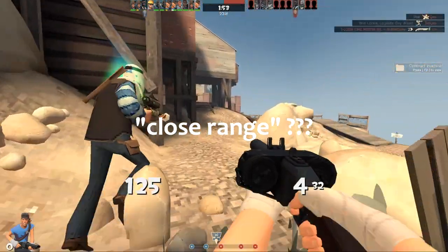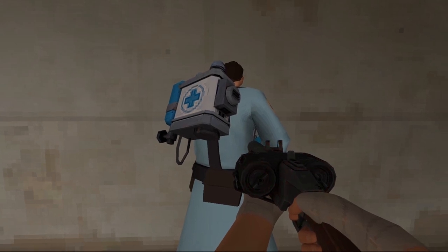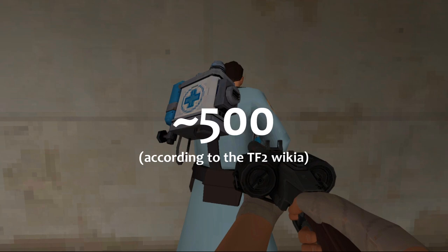Close range is an undefined stat by the TF team and could really be anything, so I decided to put it to the test on an item test server. I'm not going to calculate the exact hammer units, so let's do this sort of unscientifically.